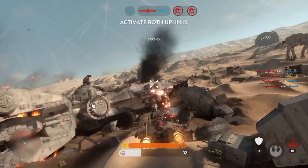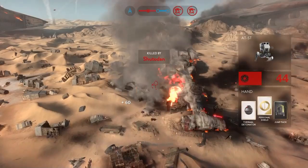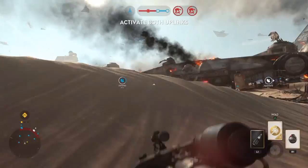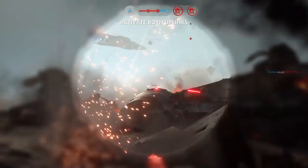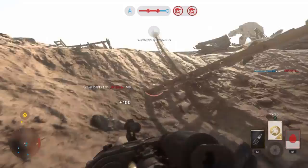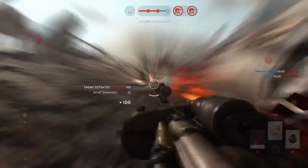The uplink station has been activated. There's an enemy fighter behind you! Shake that missile! Heads up — stormtrooper spotted! Uplink signal lost — reactivated. Bombers are launched and are on their way. The walker is exposed.